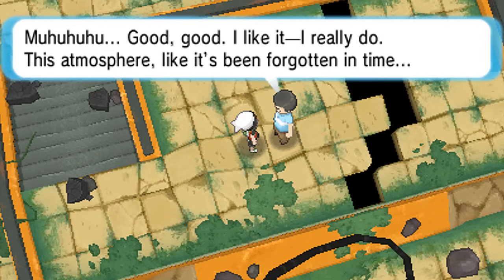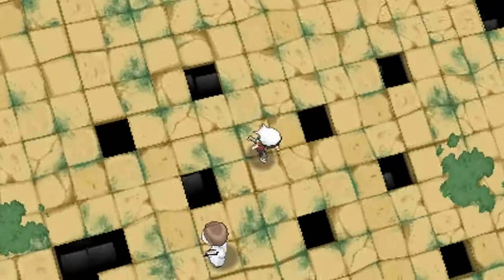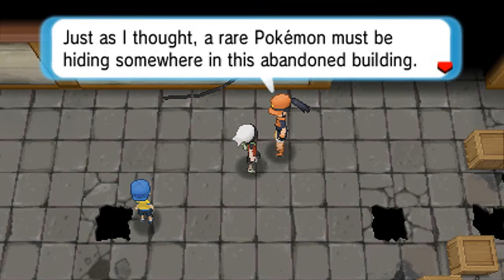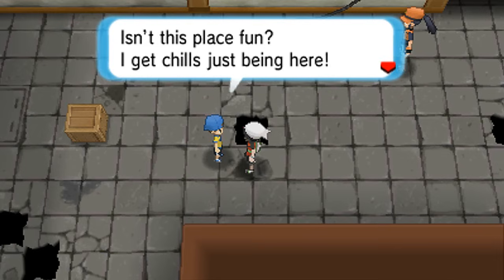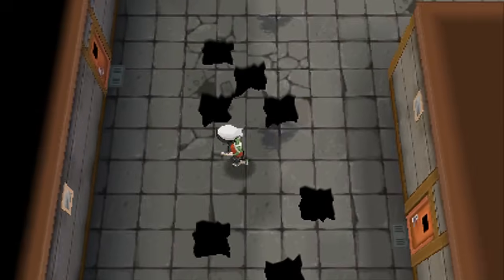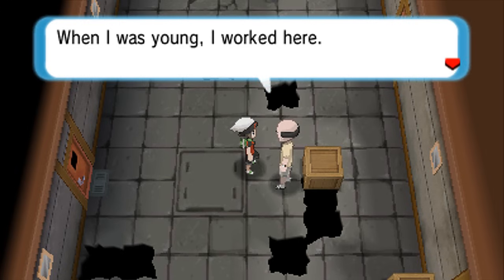I really like this atmosphere - it's like it's been forgotten in time, very cool. You might be confused because there's nothing to do here right away, but there's actually a little entrance here. I've explored this area before in Omega Ruby, so it might be a little bit easy. This place can be a little bit confusing when you first get in here. There are actually rumors about an awesome Pokemon living here - there is actually a legendary that appears, I think, after the post game.